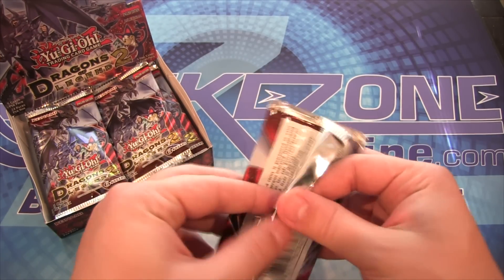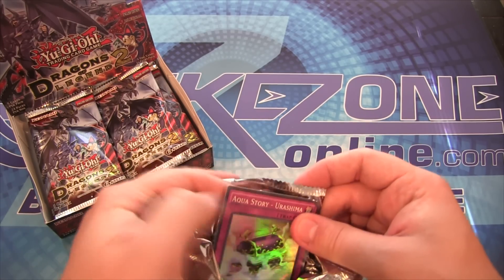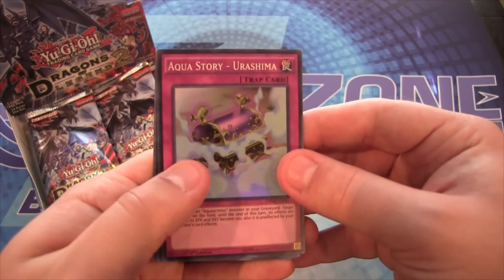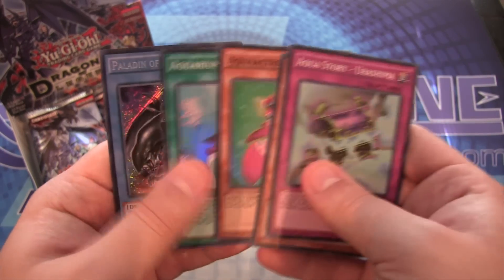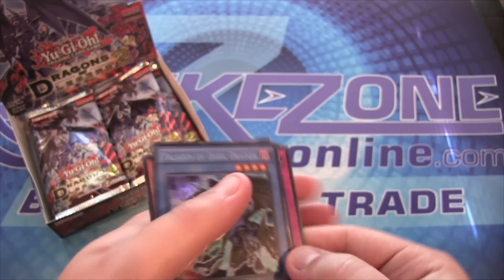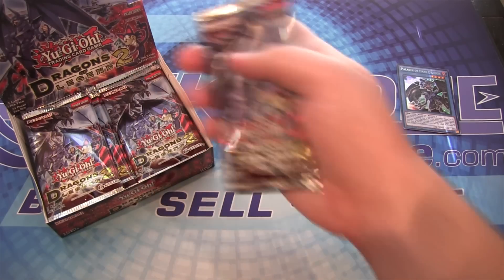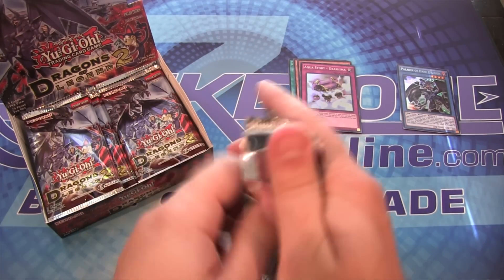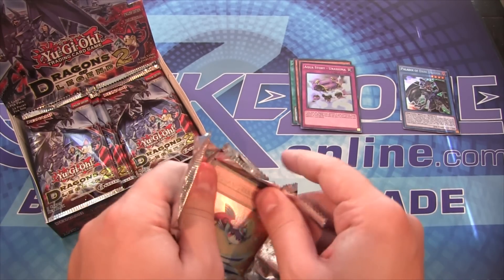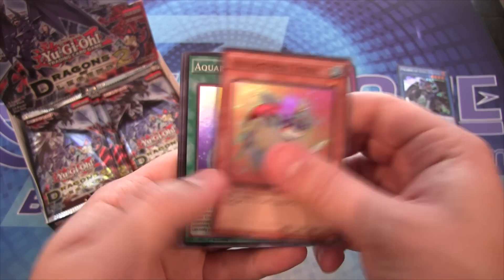Last time I didn't have as good of luck on the Legendary Dragons, but I did get a few of the Toon cards I needed. So I hope we'll have some good luck with this one too. Oh, Ancient Gear! And we start off with Paladin of Dark Dragon. I only got one of those from the last box — it's actually a pretty cool card. I'll separate the Secrets and Supers. This is just like Hidden Arsenal and Dragons of Legend 1, where you're guaranteed holos in every pack. So you get a Secret Rare and then some Super Rares, just in case people are wondering.